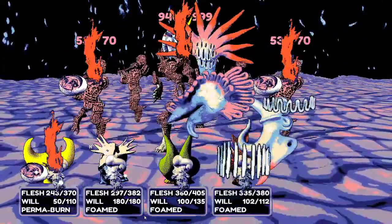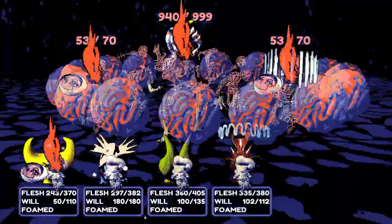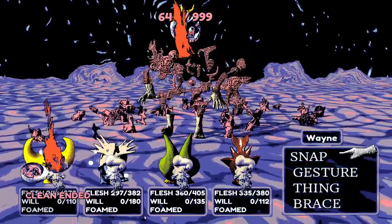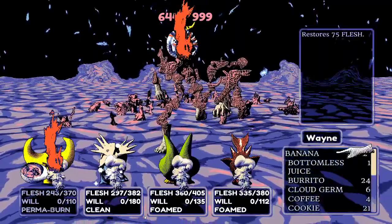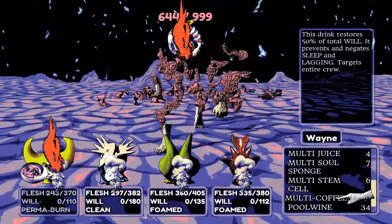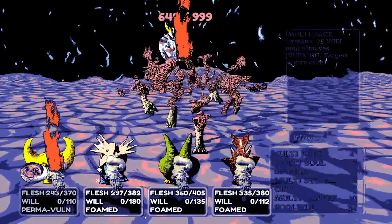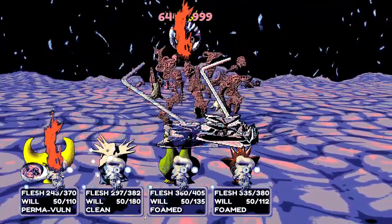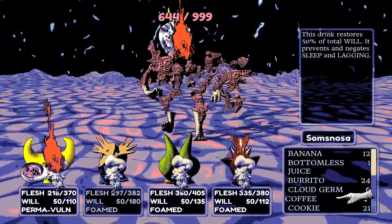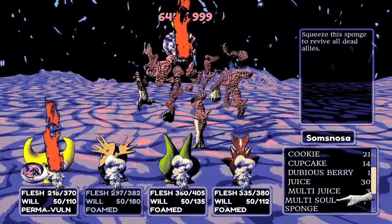Gibby very flexibly summoned another minion. They use multi-juice to restore willpower for everyone — juice for everyone. The item claimed to restore 75 will but everyone only got 50, which the streamer finds outrageous — they got robbed.